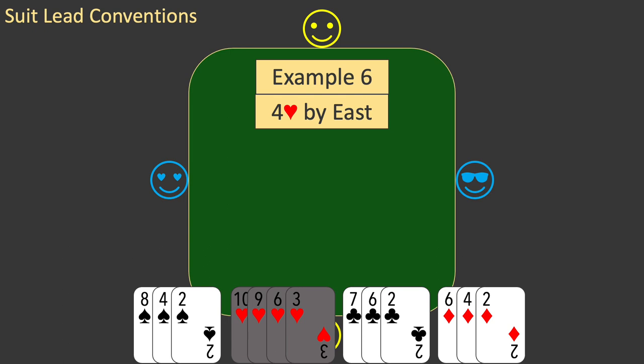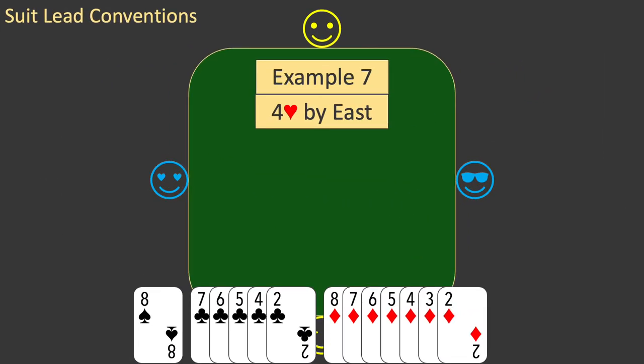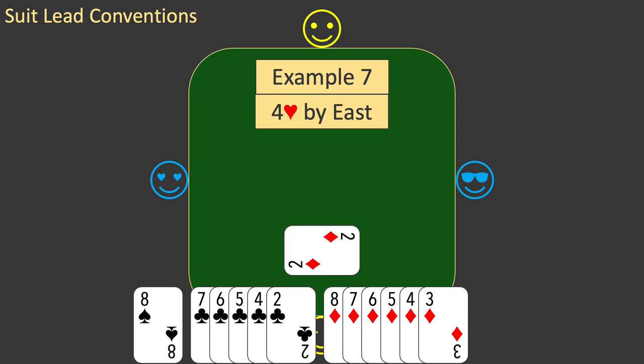Now let's look at another example. This is example seven. Once again, you have a singleton spade. So should you lead that spade? This time, the answer is no. You have no trumps to establish, so creating a void is pointless. You cannot establish any tricks in your own hand, and should try to help partner establish tricks in their hand. The best hope of doing this is to lead from your longest suit, as this is the one most likely to be partner's short suit.